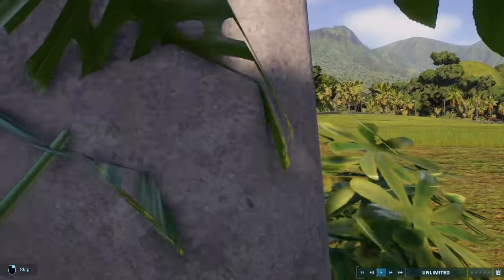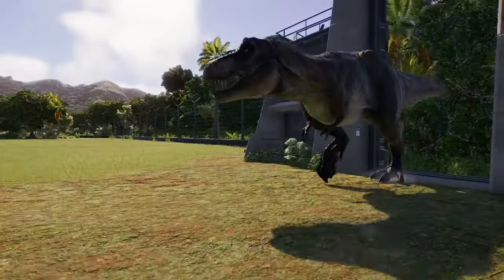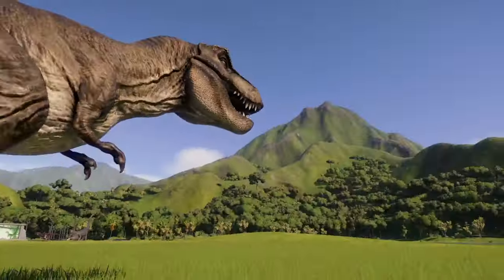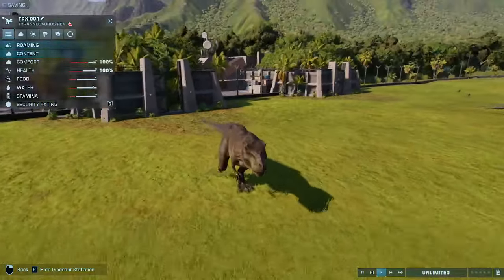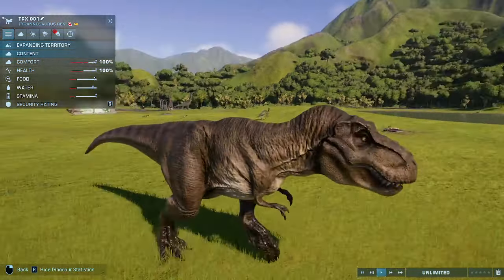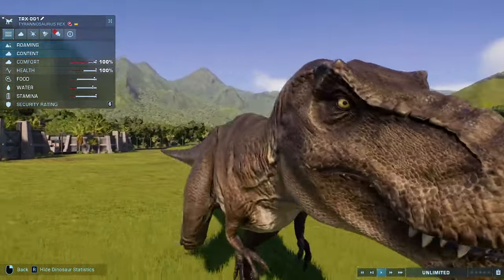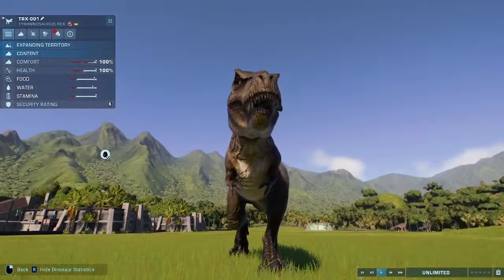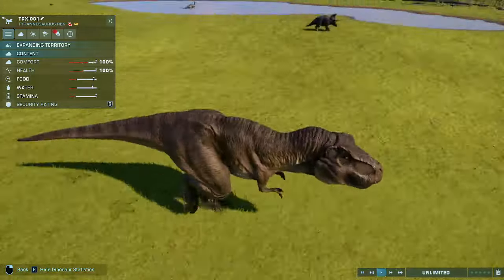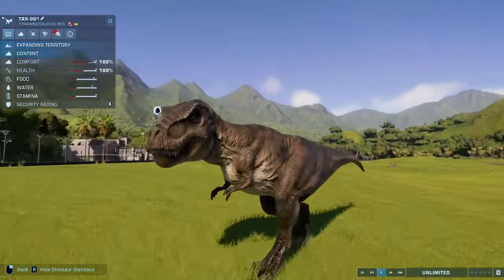Next we have the queen herself — Rexy. Loco Jung has used a few more lighter browns and it looks much closer to the animatronic than the current T-Rex in the base game. The eyes also have a smaller pupil which makes it look somewhat more menacing. It also has the pronated wrists of the animatronic, and I think the head has also been changed to better resemble the animatronic or the CGI model — or a mix of both. This T-Rex certainly looks fantastic and I really love how it looks.